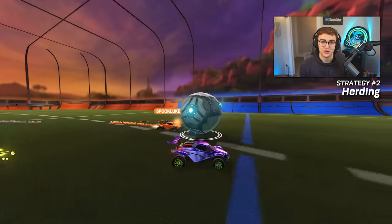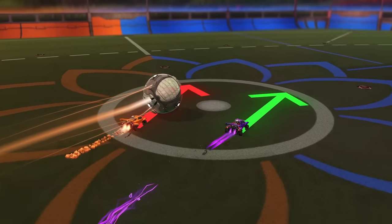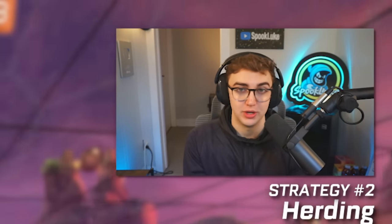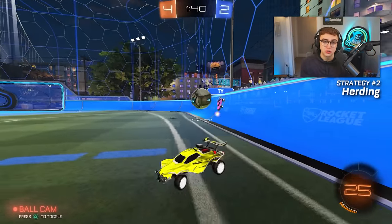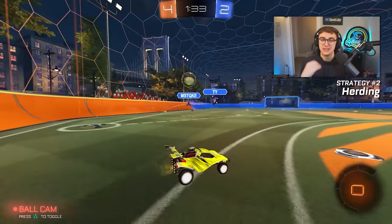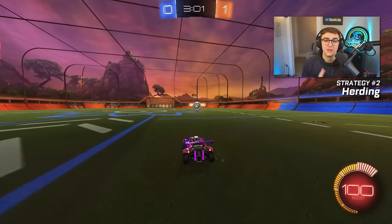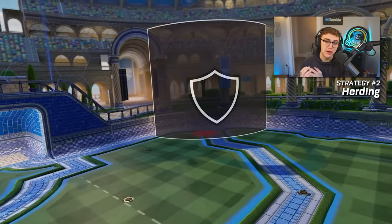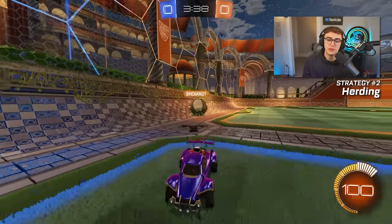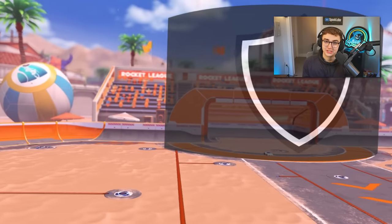Instead, what I want you to start doing is herding players by shadowing their movements and funneling them toward your corners. By pushing them into your corner, they may just put the ball there — and we know how to defend that. Or if they push closer to your net, you buy yourself more time and shrink the number of potential outplays they can make, because as they get closer, it becomes more obvious where they have to shoot. Generally, avoid full committing at half field and push people into corners. You'd be amazed how many low-ranked players will just dump the ball into your corner, making defense so much easier.